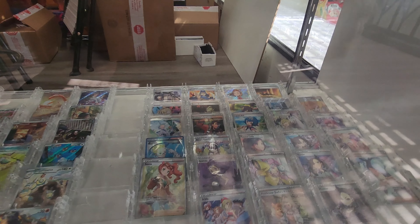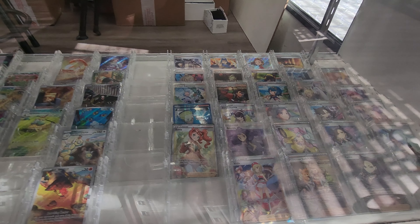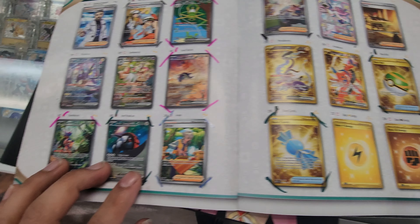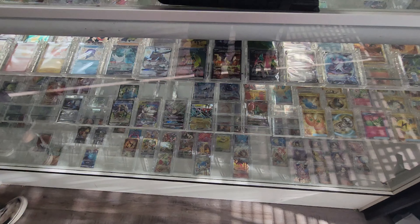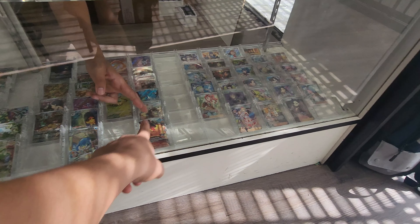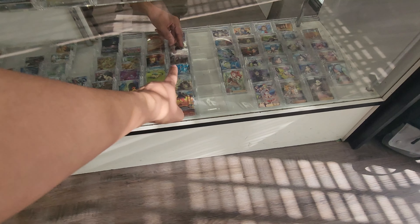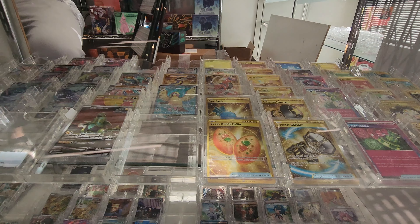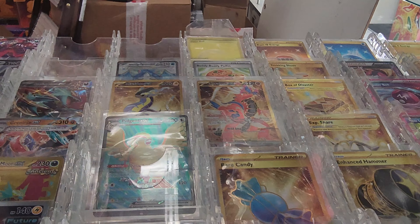Oh they got the Penny over there — I don't think I have that. Do you have something for the Illustration Art? Oh the Houndoom illustration art? For Scarlet and Violet? Oh wait, my bad — I said the wrong name. Graveyard. Sorry, I said Houndoom. He'll check it out. They also got the gold Miraidon over there — I think that's one of the other ones I need.